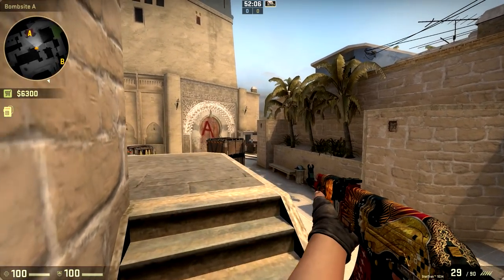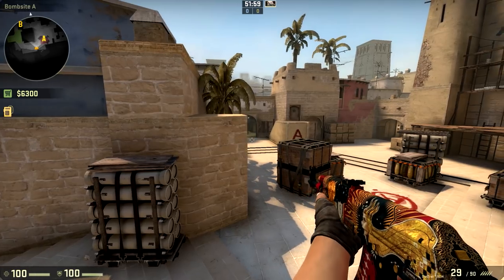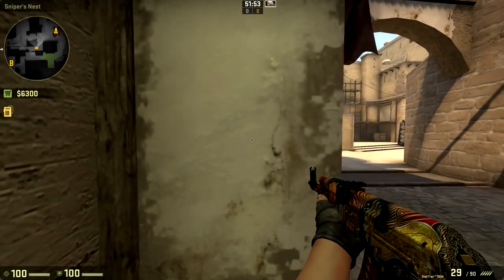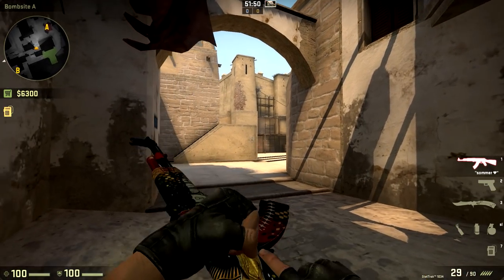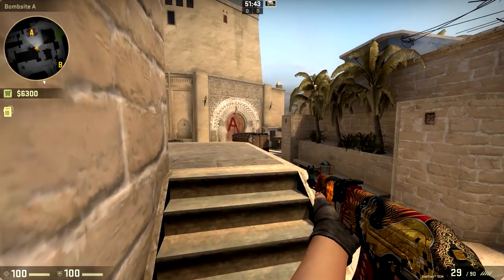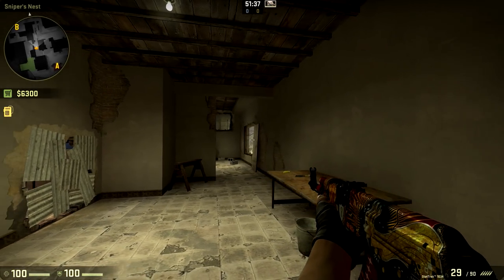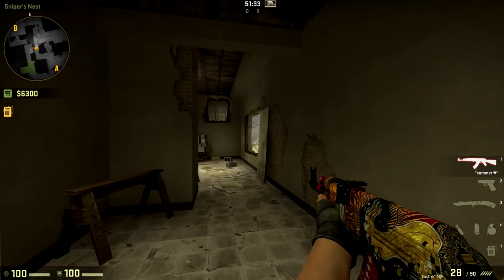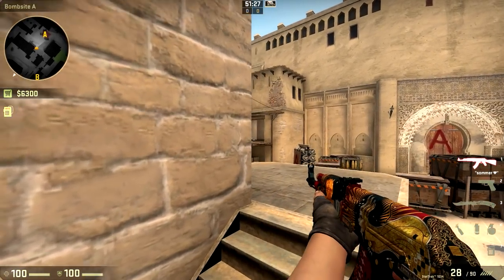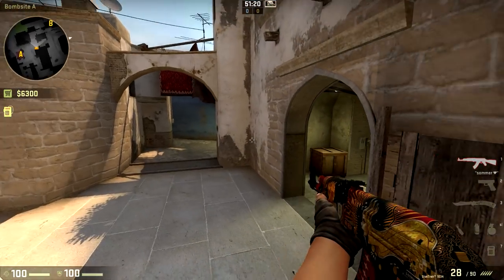When the AWPer rotates off window to ticket booth to play late round, they'll be holding towards ramp and palace, meaning you're pretty much responsible for the jungle, window, and connector area. It's a bit more awkward to hold because you have to worry about getting shot from palace, cover window, and make sure nobody comes up connector. However, it does put your team in a solid position to hold A-site, and you're in a decent position to rotate over to B quickly if necessary. In coordinated games, you can be playing one of a few angles.